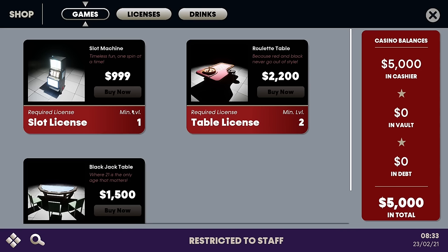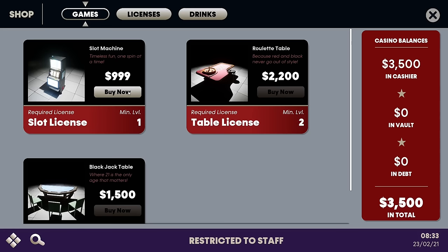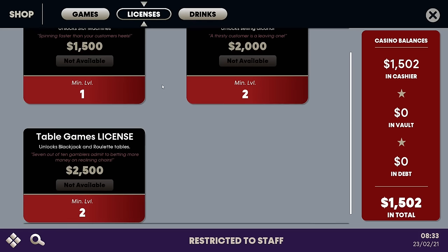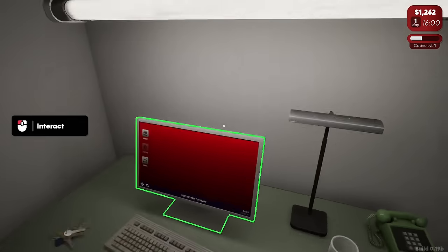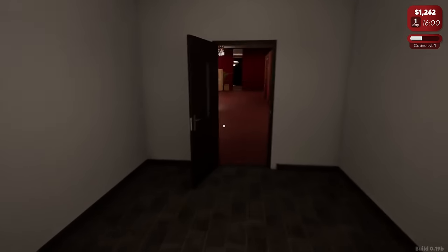Okay, we're going to go to shop. I need to get a license first. We've got five grand. So we need a license - 1,500. Jesus, I've already lost all my money. Let's buy two of them. Drinks - do I need a drinks license as well? Bar license. Oh wow, we do. Okay, so we can only buy cola for now. We'll get a few of them. We won't hire anyone - I suppose we'll just have to do everything ourselves for now. Where's our delivery? That's the big question.